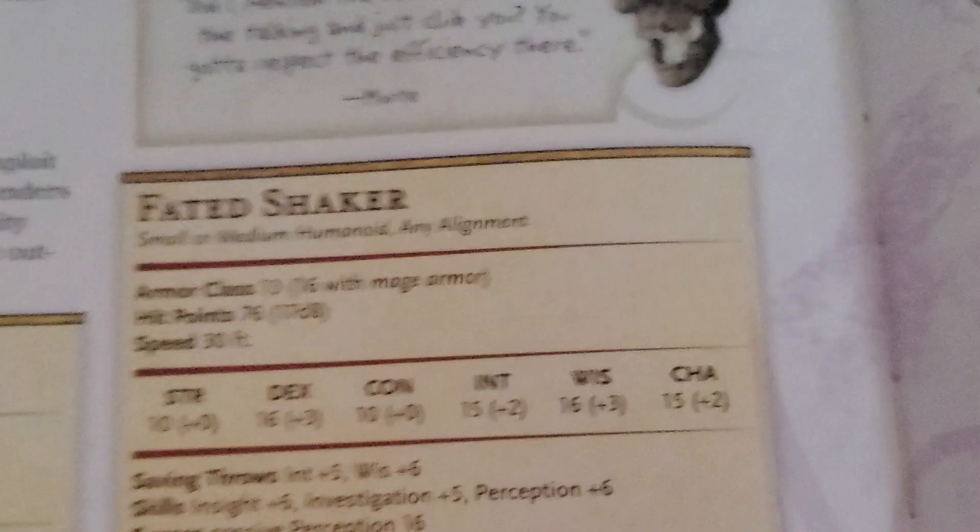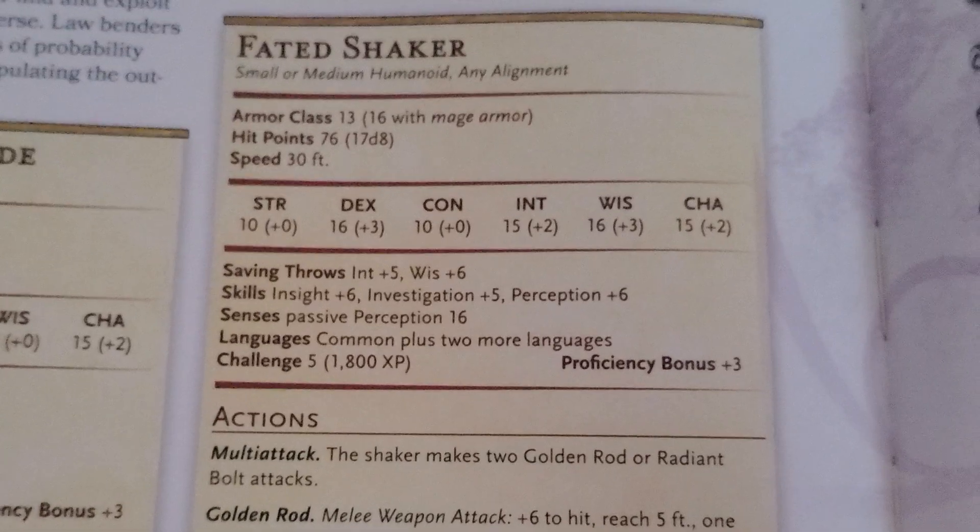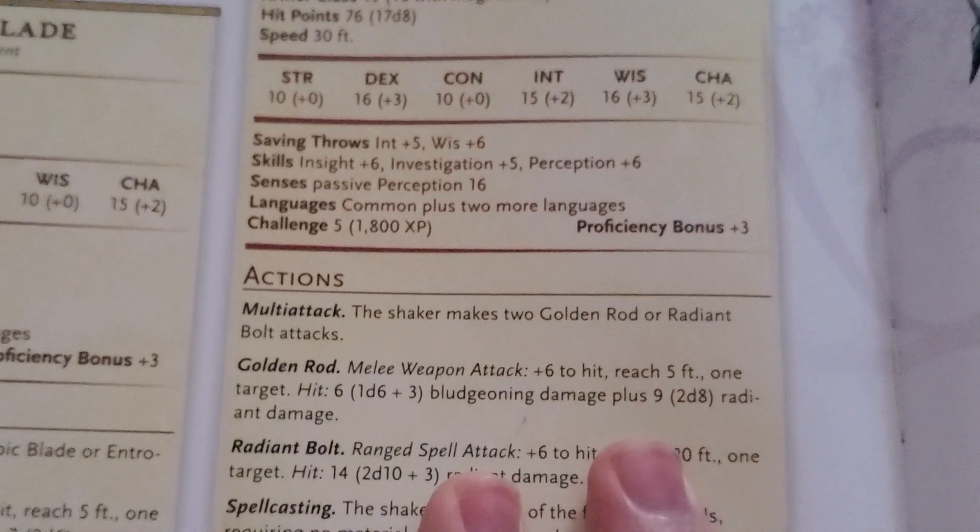We can also look at their stat blocks. They have 13 AC, 76 hit points, and 30-foot movement. They are CR5, which is kind of crazy.